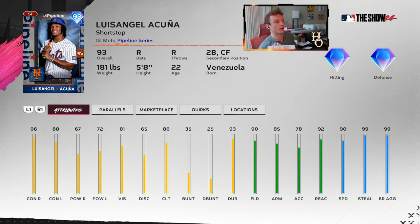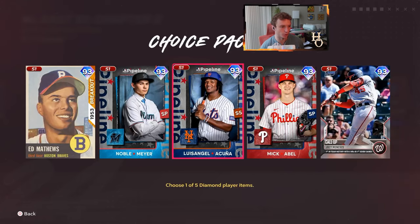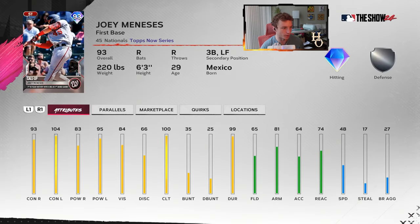We got baby Acuna — Acuna's little brother is the Mets shortstop pipeline series card. Really good fielding and speed. With shortstops specifically in this game, we usually get a lot of good ones throughout the year. I would try using him earlier rather than later — you might have more fun that way in case you get a better card. He's got decent positional flexibility with center field as a secondary, and not a lot of pop, but exit velocity this year means you don't have to worry too much about power.